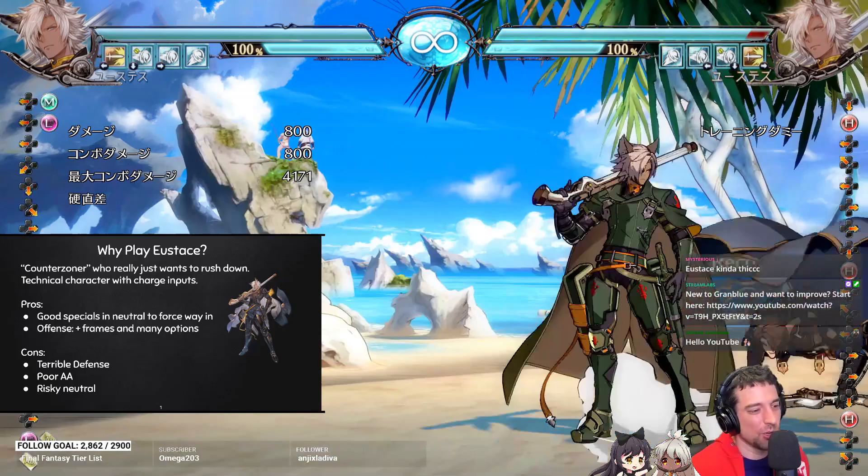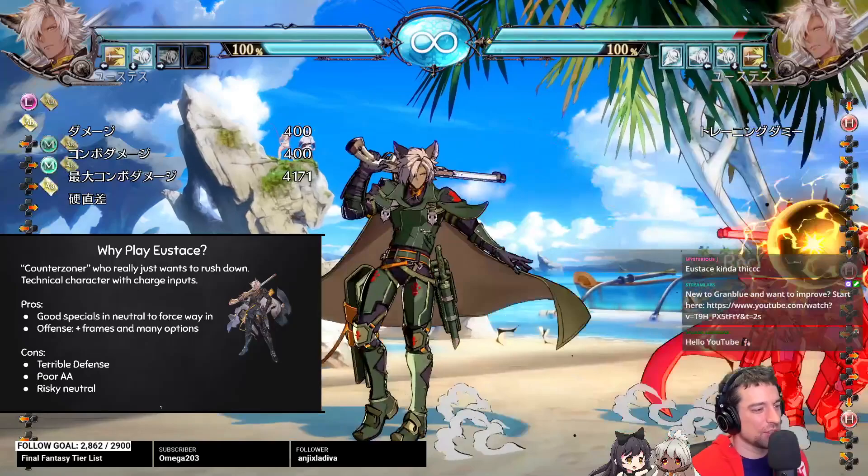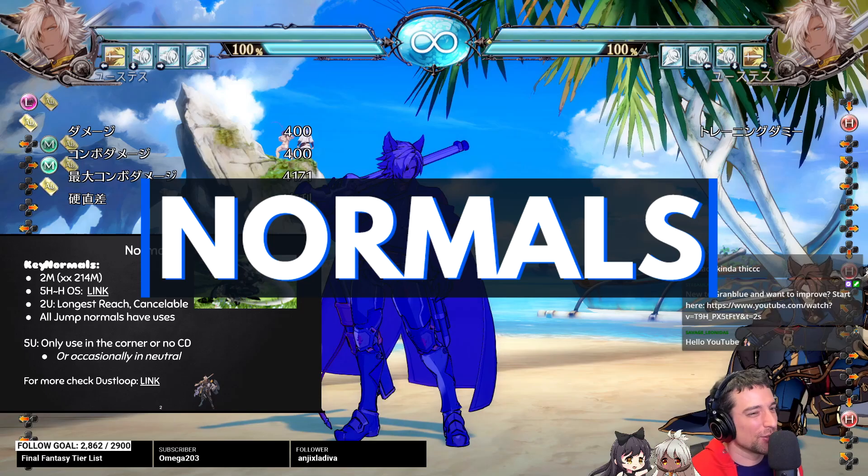Some of these moves are really strong like dash low, but it is punishable on block. This can be jumped, this can be jumped — so you do have to take some calculated risks with them as well.